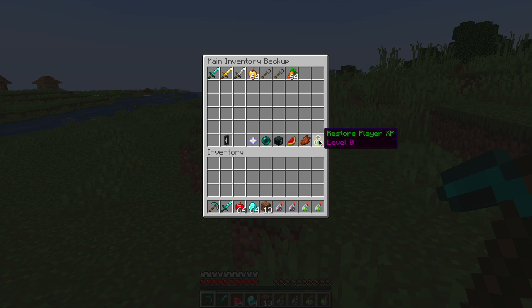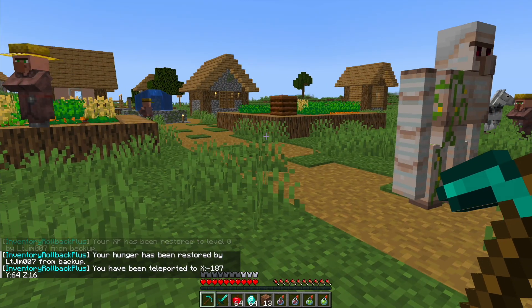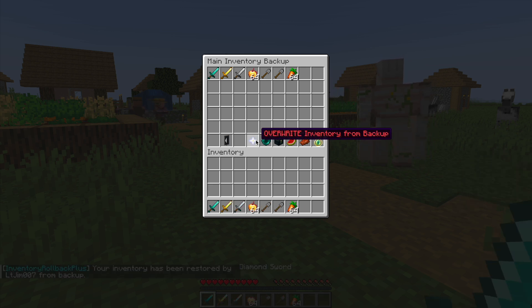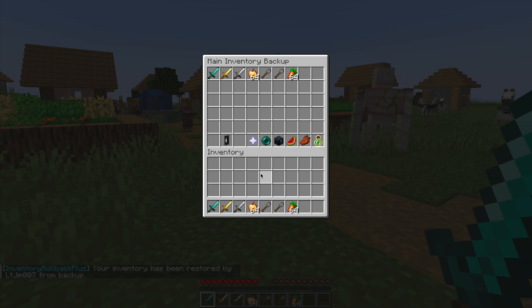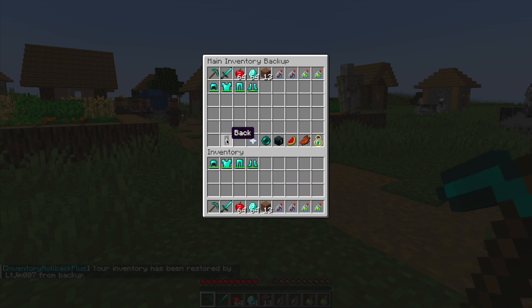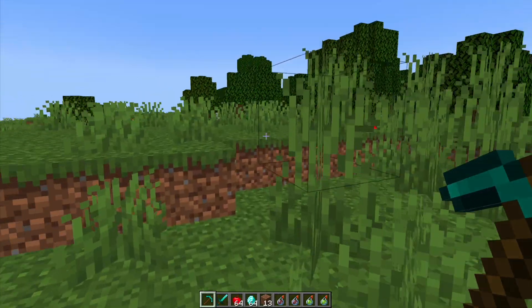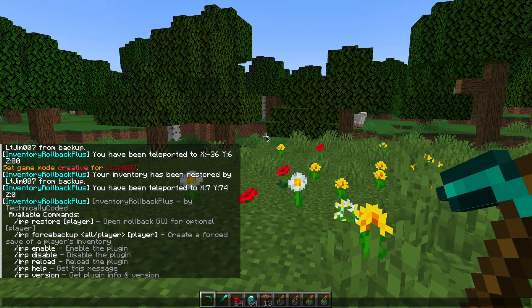If I click one of the chests, at the bottom we can restore the XP we had at that time, restore food, restore health, restore the end of chests — currently empty — and we can teleport to where it happened. We can also overwrite our current inventory from the backup. I've now got my armor and potions back, and that's how you roll back a player's inventory. It's highly customizable and very handy depending on various situations on your server.